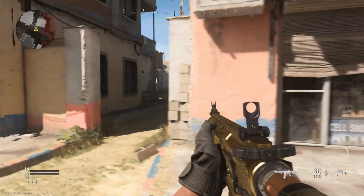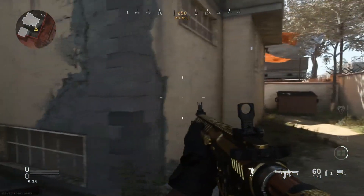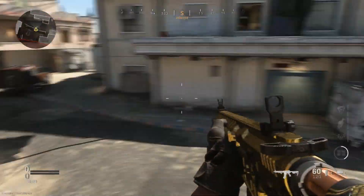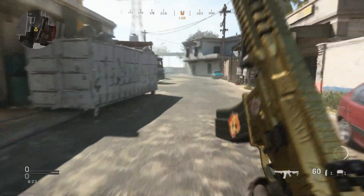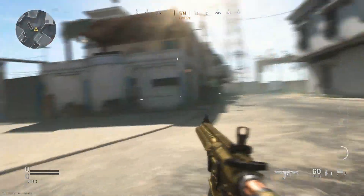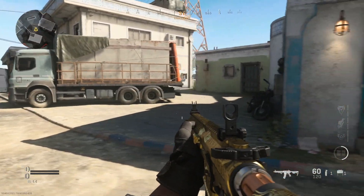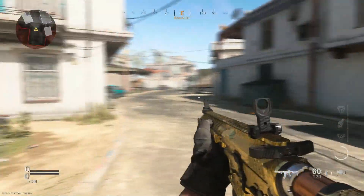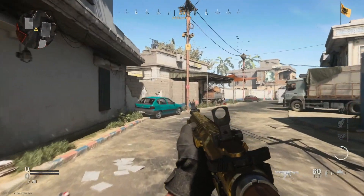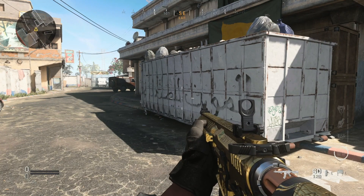It looks like this map is not very big — it's bigger than Shoot House but it's a medium-sized map. From what I can see there are a lot of camping spots, which is not going to be awesome. There's also going to be a lot of snipers with many positions for them to work with. I also think a lot of people are going to be using shotguns because of all the close-quarter gunfights on this map.